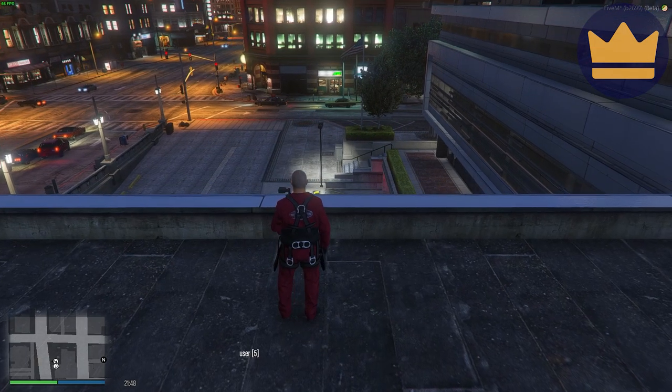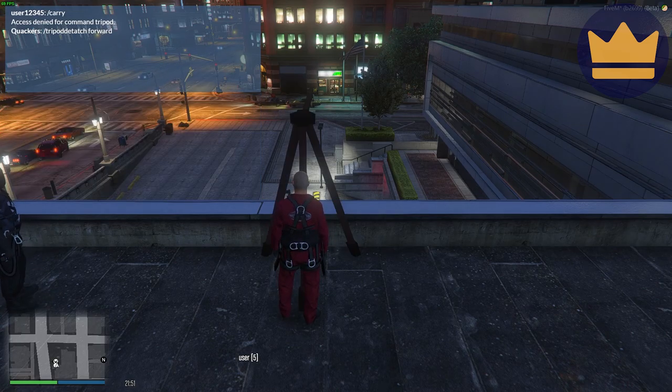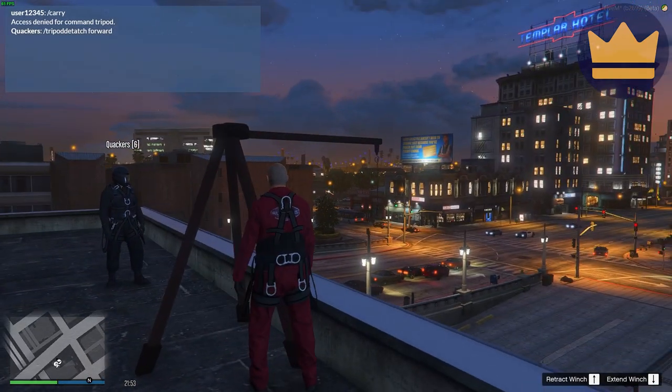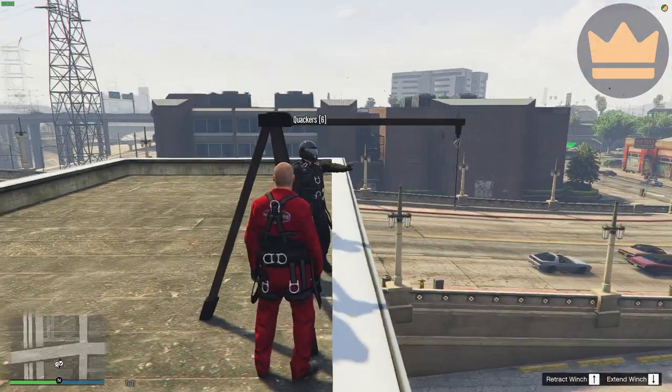The first command is slash tripod. I come here, type it into chat — slash tripod — and it's going to create me a tripod. You can see it's got some rope in it. I just changed the time quickly. There we go, you can see it's got a rope in the hook.